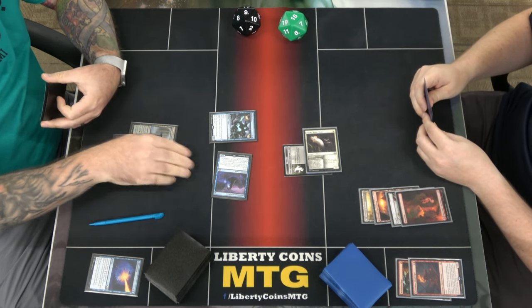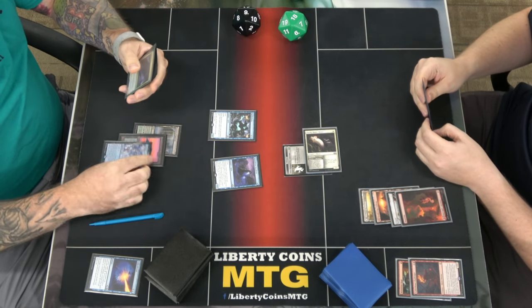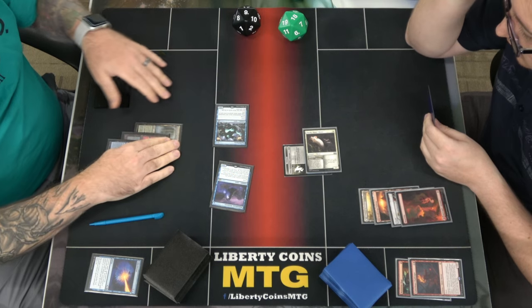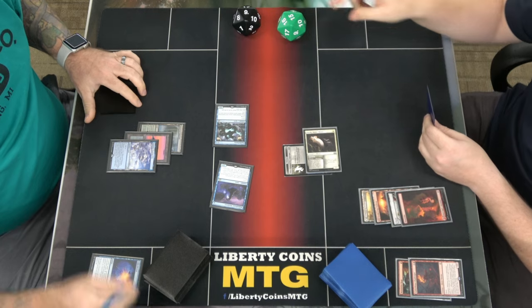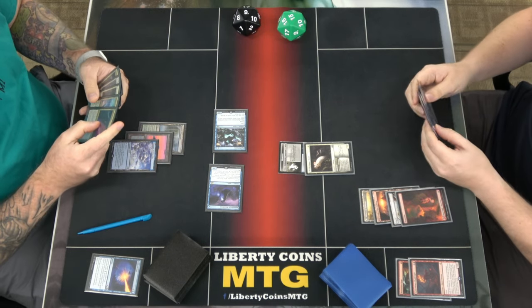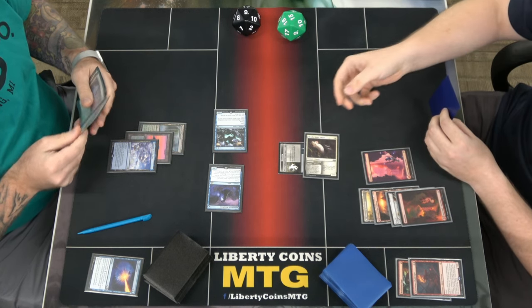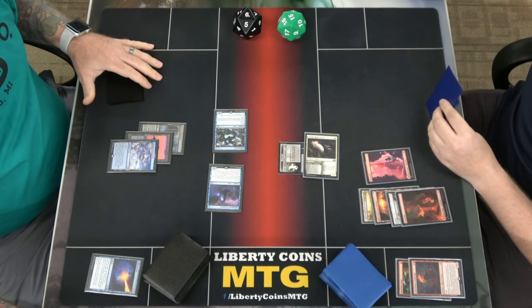I can cast it. Your turn. Combat. Three. 15. I'll attempt to play Sky's Lover. Go to combat, swing three. Six. Pass the round.